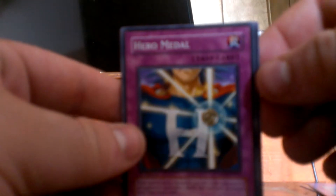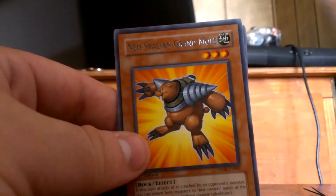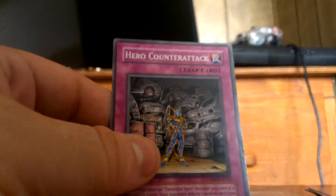Jaden Yuki 3. Let's get to it. That one was easier to open. This one's backwards. Hero Metal. Neo Spatial Glow Moth, and a rare Neo Spatial Grand Moth. Mirror Gate, Hero Counter Attack.